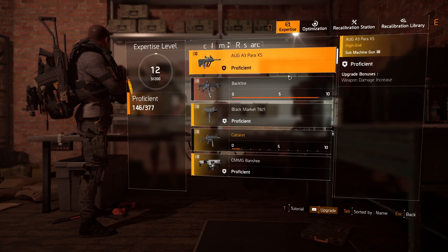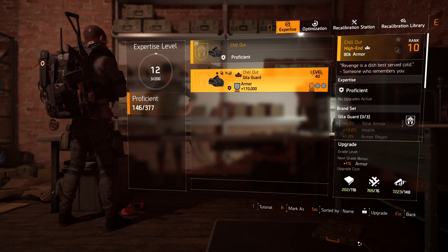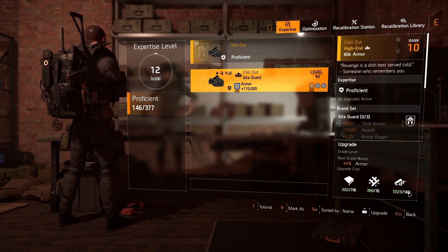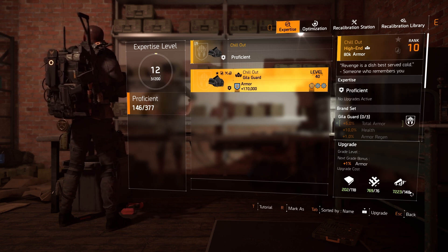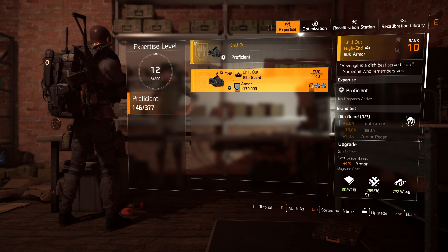They didn't say optimization, they said expertise. It costs 200, 400, 200, 200. All right, you see that right here on the right side — it says 118, 76...